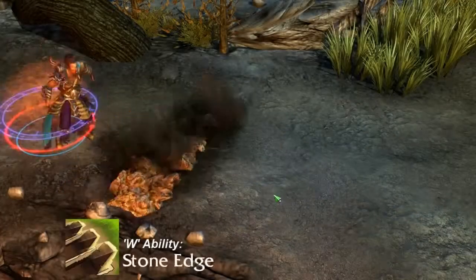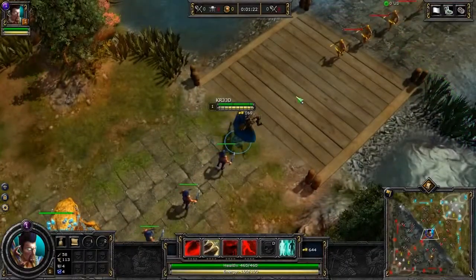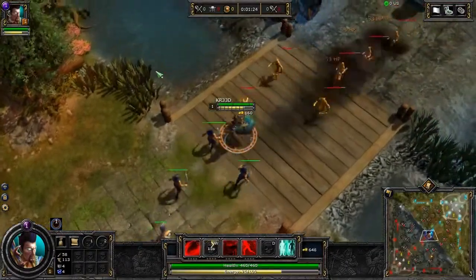Creed's second basic ability is Stone Edge. Creed launches a vector-based projectile, which deals physical damage to all enemies it hits in a line.